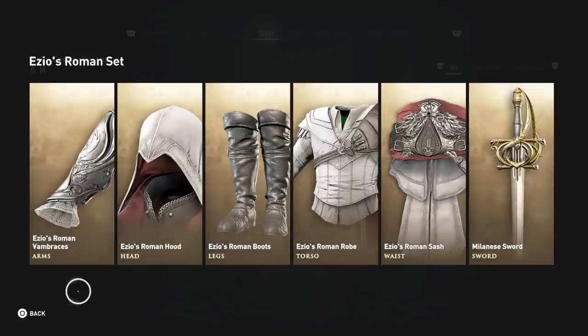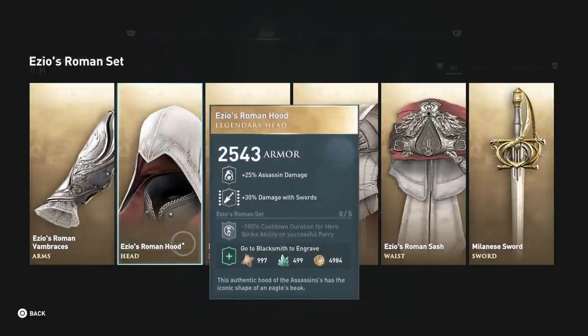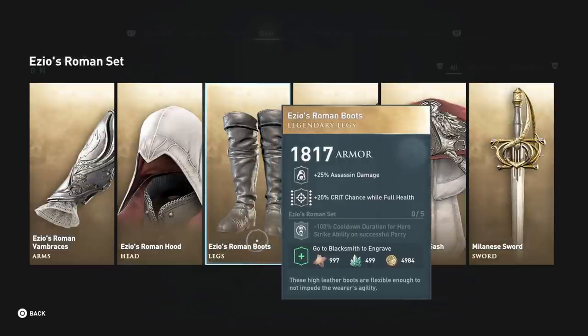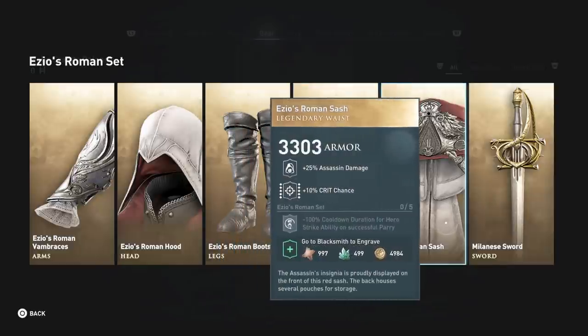Like I was saying, Ezio's Roman set — a lot of people are really coveting this. It has a lot of great pieces, the hero strike ability is one that a lot of people like, and people really want to just run around looking like Ezio. It would be absolutely incredible. They'll have it available for both Cassandra and Alexios.